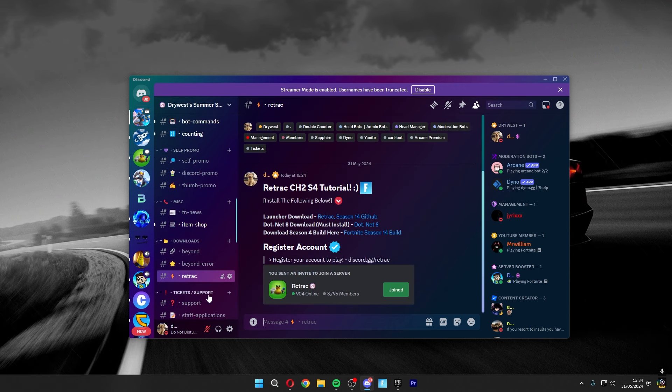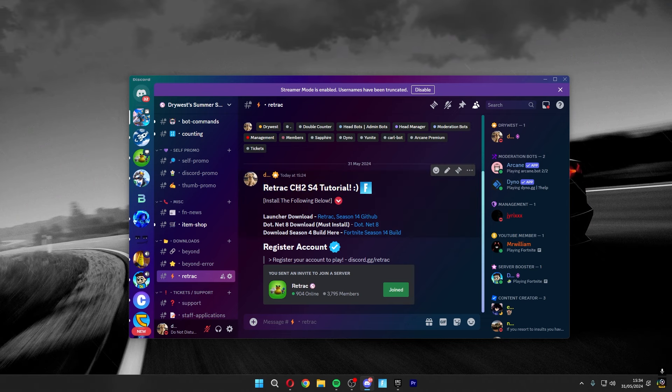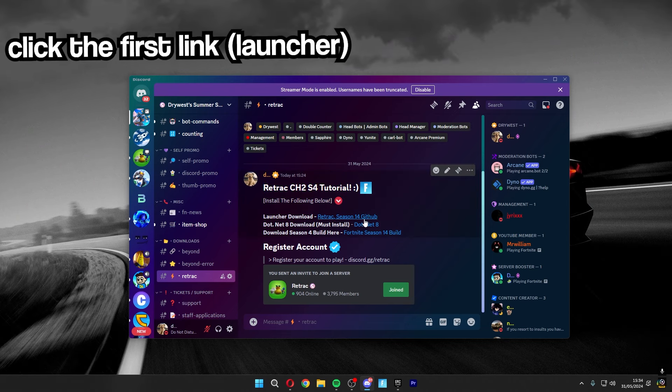Scroll down to the channel 'Retract' and over here you can see the Chapter 2 Season 4 Fortnite tutorial and the installation process — you don't want to miss a step. Click on the hyperlink over here and it should redirect you to a GitHub page.